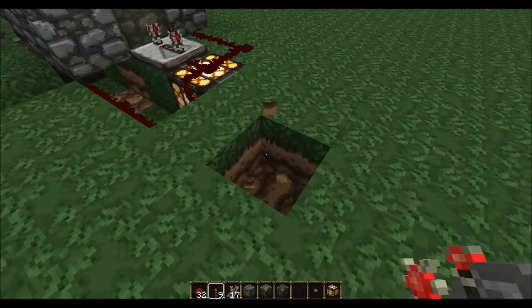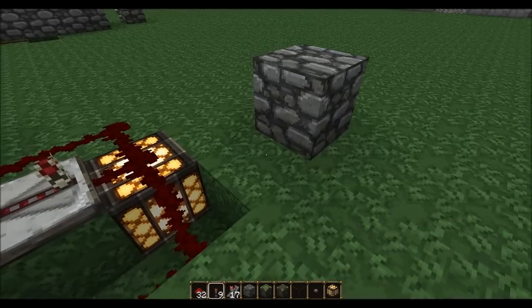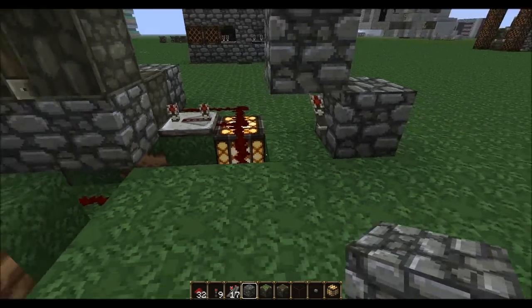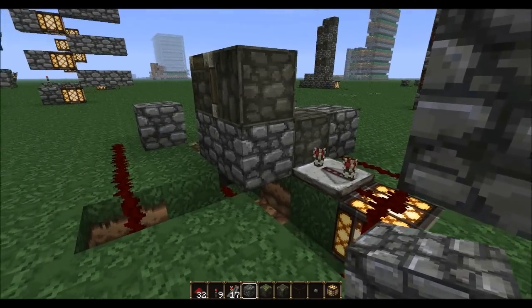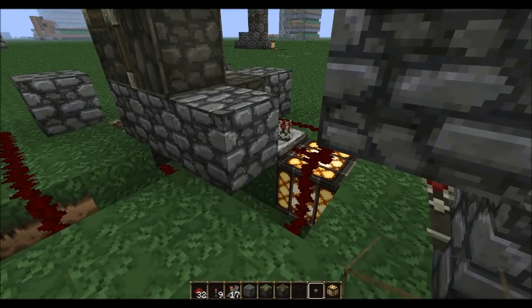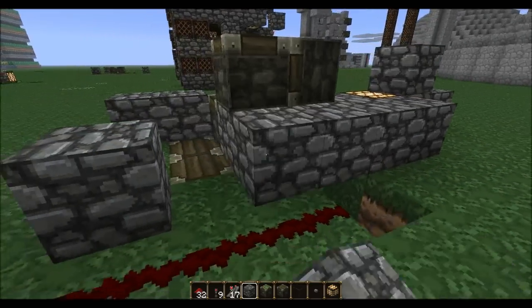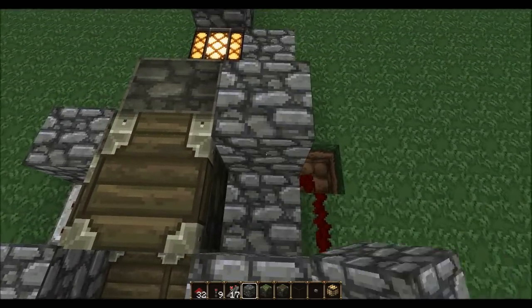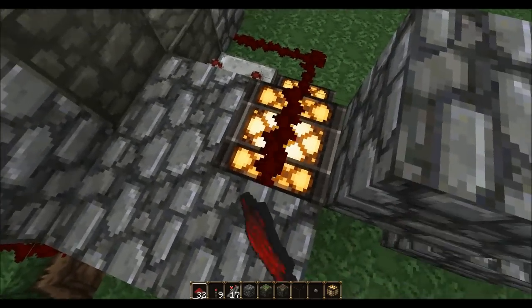Dig out this block and put a torch on here. Put a block on top of that, place a torch on that block, and place a block on top of that torch. Next we're gonna place a block right here and we're just gonna build this out until we reach the front.